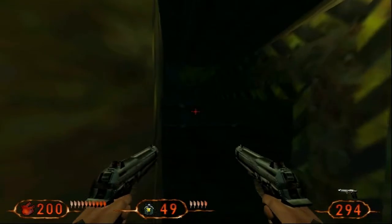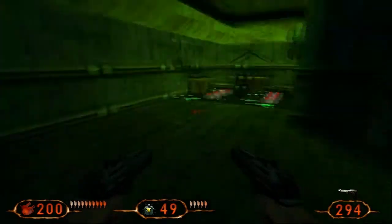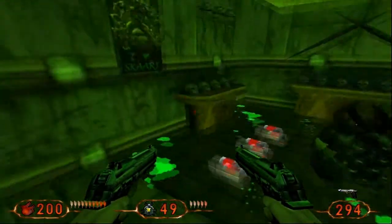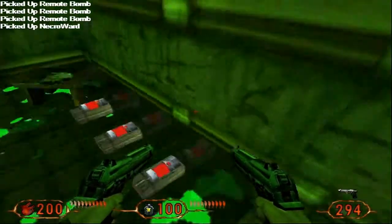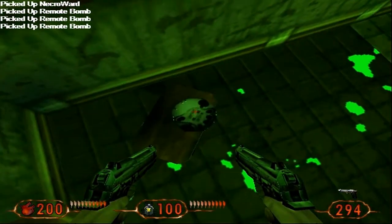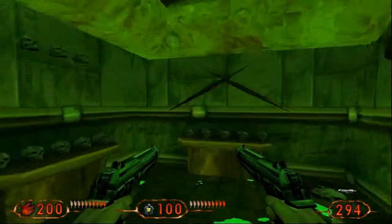I also just found this little easter egg - I'm going to start my stop clock quickly. Now if any of you guys are an Aliens vs Predator fan, you will like this. Check this out! We've got some bombs, some remote bombs, we've got some armour, some more remote bombs. We have what is quite clearly the disc from Predator. And we have some alien skulls in the water.